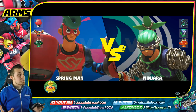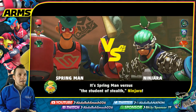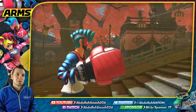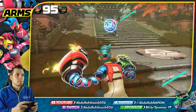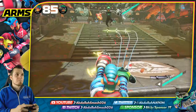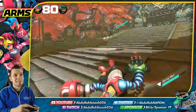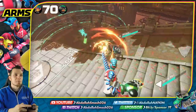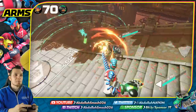Next up: Ninjara, the student of stealth. He's a great character — he has the ability to teleport around a lot. Instead of shielding and taking five damage every time, he teleports to the side, saving that damage. He's got a pretty good loadout with the Chakram. I'm going to go with the same Tribolt and Toaster combo. He also has a Tribolt, but his is explosive, so I've got to watch out and keep my distance.